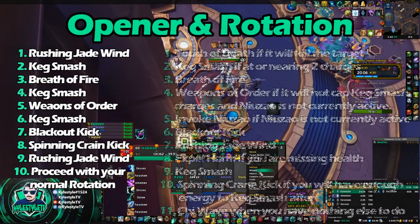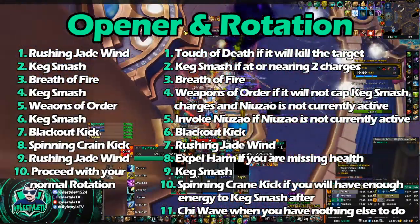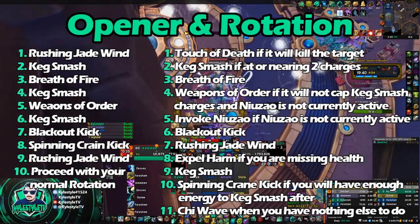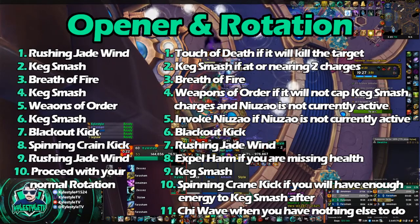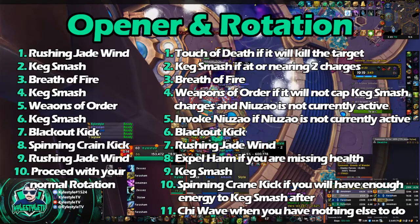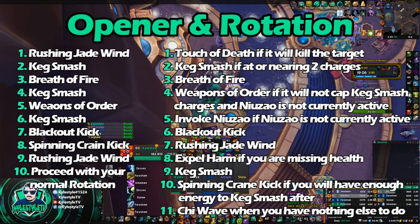Here is the priority order for the rotation. Touch of Death — if it's going to kill the target. Generally you don't want to use Touch of Death unless you have more health than the target, though there are exceptions like the shield on Maiden or the Shrouded Miniboss. Secondly, Keg Smash if you are at or nearing two charges. After that, make sure to use Breath of Fire on cooldown — making sure you've Keg Smashed before that to get the Ignite Dot up. Next, use Weapons of Order if you're not going to cap yourself on Keg Smash, because it gives you that extra charge — and as long as you don't already have N'Zao out. Use Invoke N'Zao only if N'Zao is not already active from Weapons of Order, so delay it by 12 seconds after using Weapons of Order.